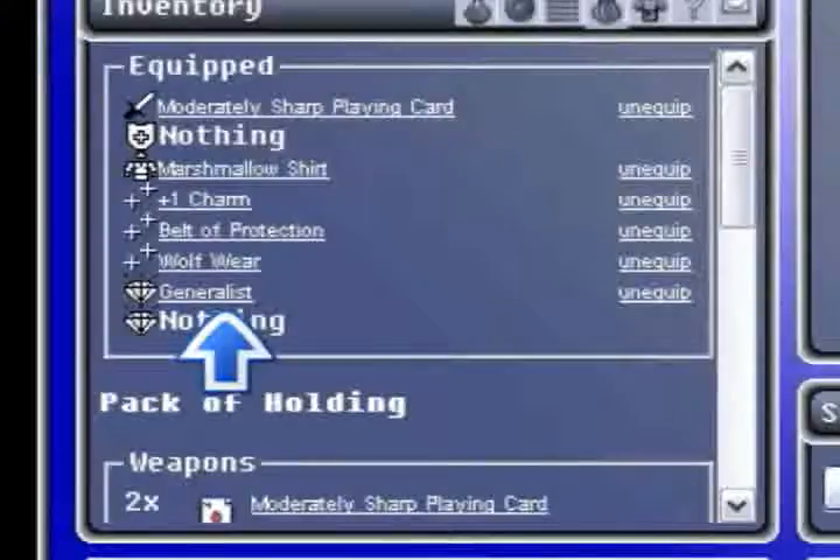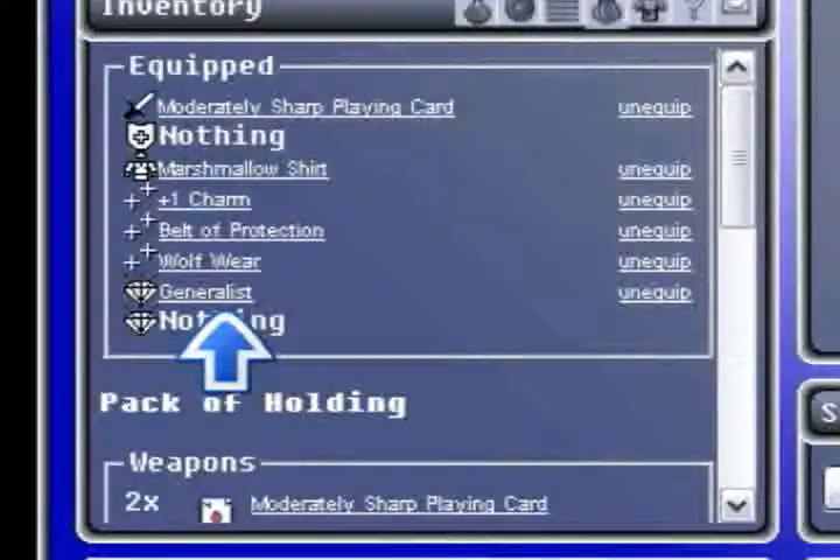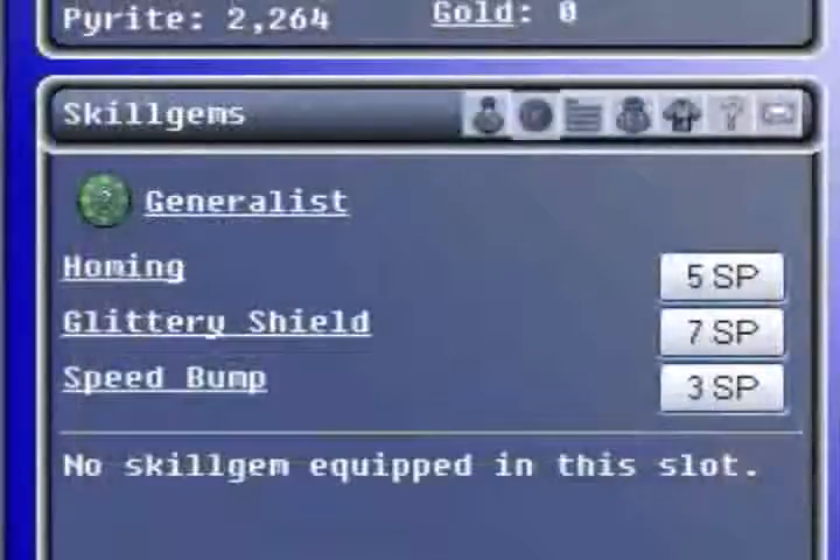Your inventory updates to show the skill gems in use. Click on the skill gems icon to see what the gem can do. You'll then see a list of skills you can use, as well as their SP cost. Click on the skills' names to find out about them, and then click on their buttons to use them.